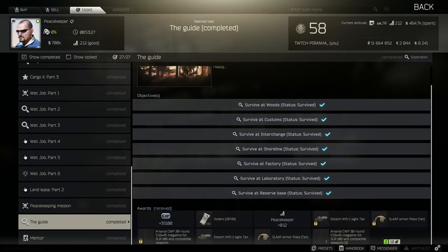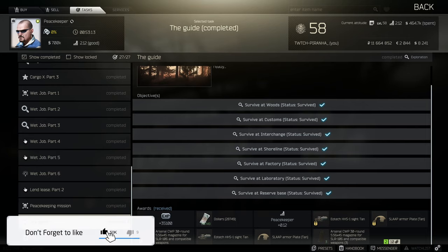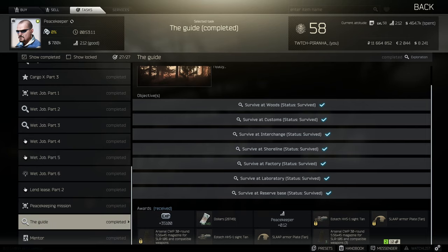Hey guys, welcome to a task guide for Peacekeeper. For this task you need to survive on every single map, including Labs and the Reserve base. I'm going to give you a few tips. You should be good enough at this game if you're at this stage — for some people this is actually the final task before they get their Kappa container — so I'll assume you know how to shoot and traverse the maps.